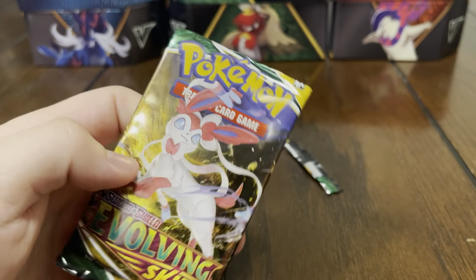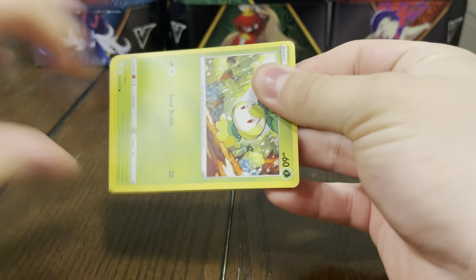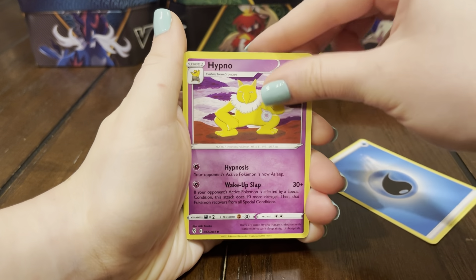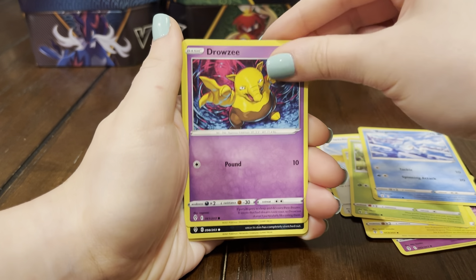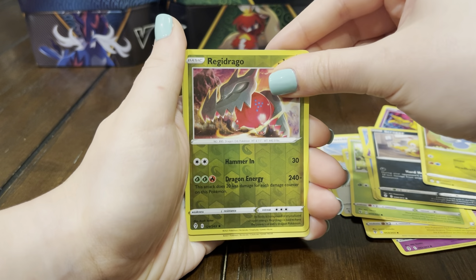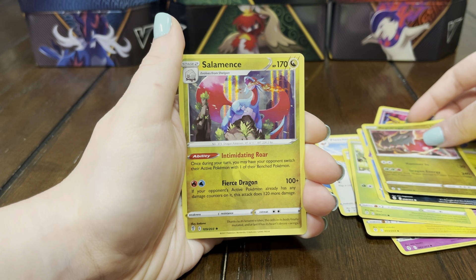To end off the video, we have Evolving Skies — last pack of the video, saved the best for last, who knows. We got energy, Hypno, Fletchinder, Lanturn, Petilil, Bergmite, Drowzee, Scraggy, Drapion, Regidrago — oh, Salamence! That was pretty cool, and you got the reverse Regidrago too, so that's pretty sick.